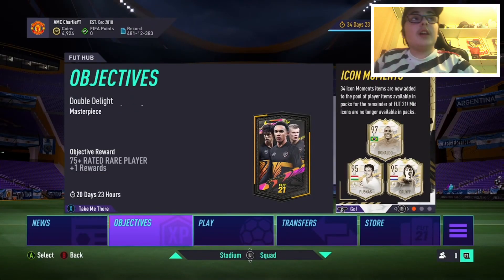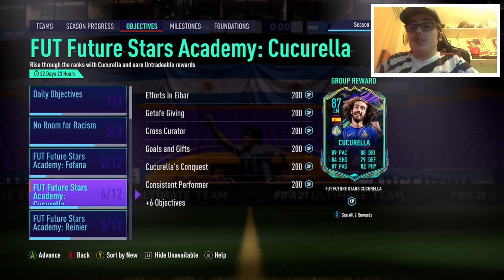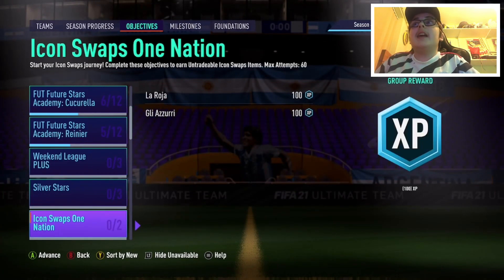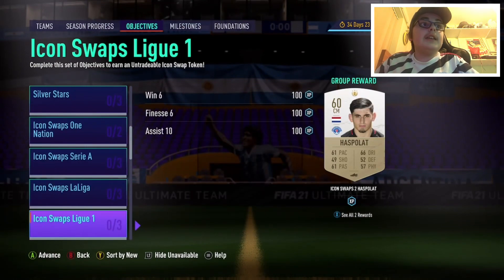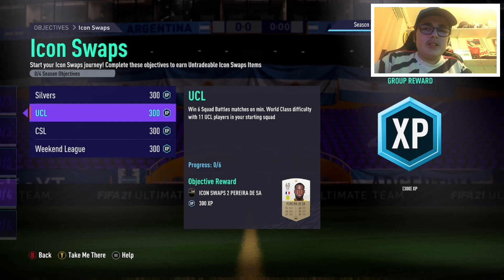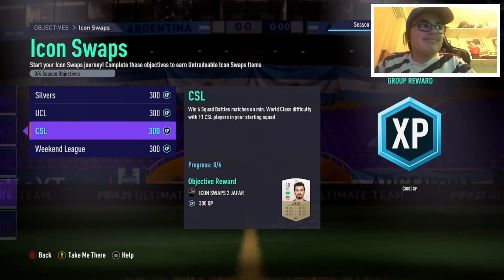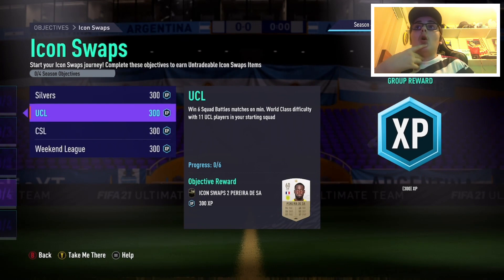Today is that time of FIFA we've all been waiting for — it's Icon Swaps once again. I'll be showing you guys how to complete these quick and easy. This time we are focusing on the squad ball objectives, because we all know how boring squad balls can be. I'm going to show you guys how to do it as quick as possible.